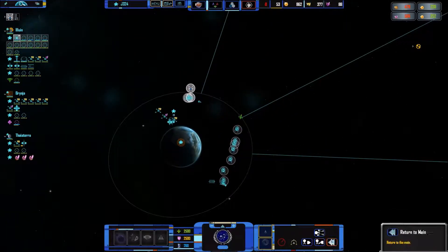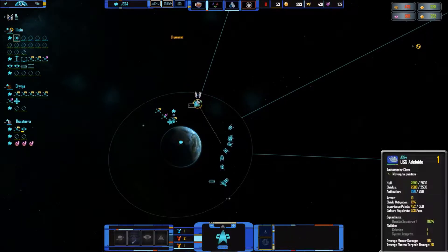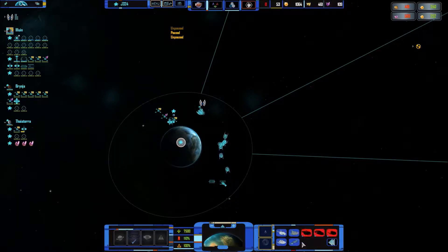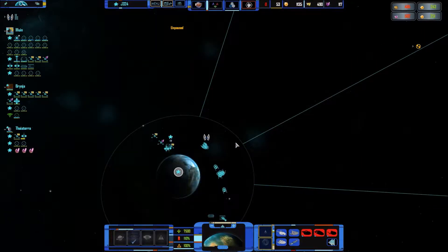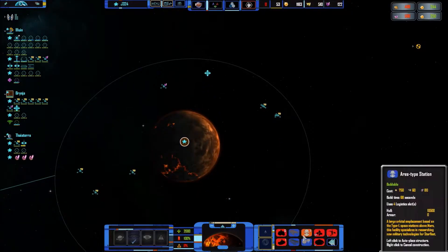Our fleet is not that bad, actually — we have about 13 ships, that's decent enough. We could have more ships, but probably better quality ships would be better. I need more Ares stations. More Ares stations over there — and that's all we can afford.